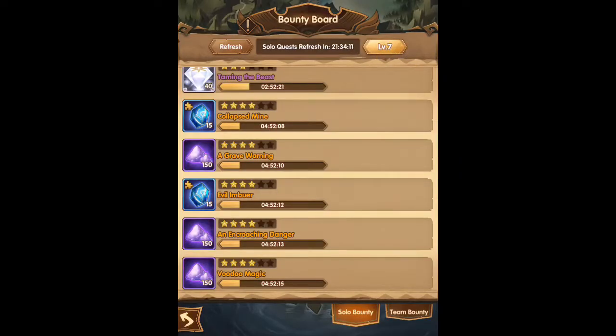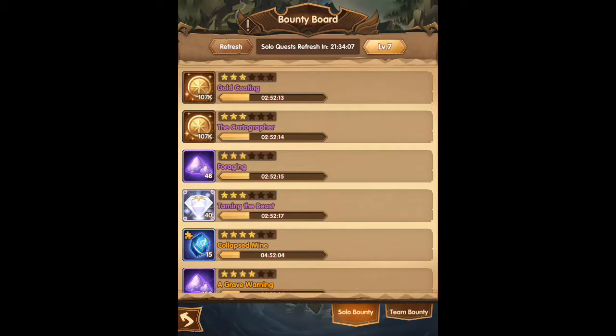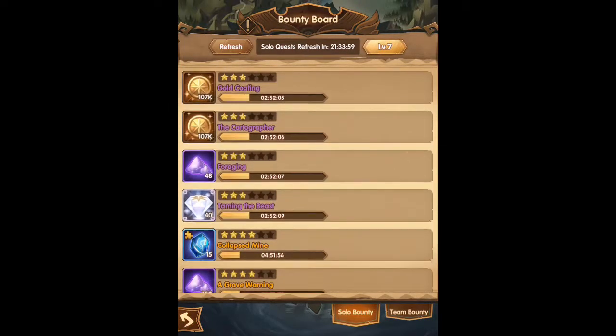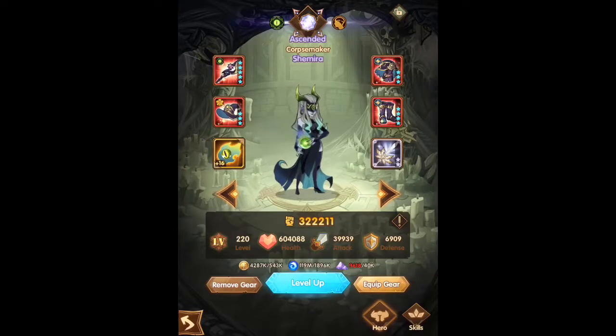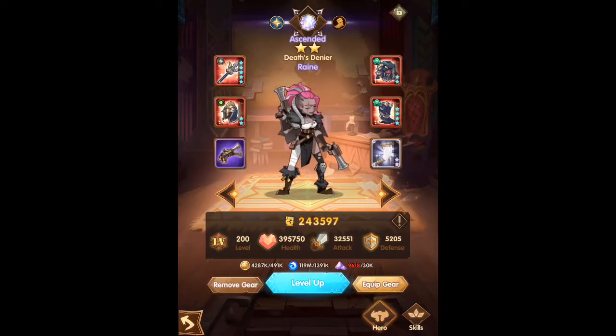Making sure you're doing all of your bounty board quests every day to try to accumulate — 150, 300, that's about 450-500 right there per day, plus what you're doing in the shop. So that gives you roughly a thousand a day. If you're averaging about a thousand a day, that means once a month you might be able to level up Chimera, or at least get one of these higher-tier heroes leveled up.